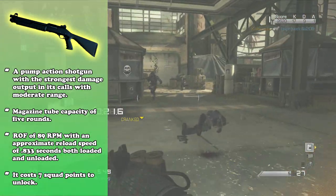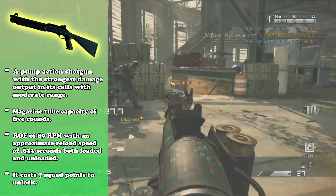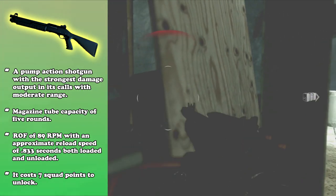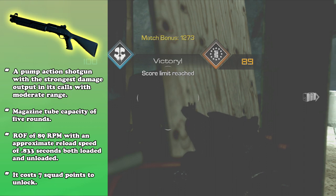The rate of fire comes standard, and it's actually a bit fast at 89 rounds per minute, which is really cool. The reload speed, since it's a shell tube loaded, is always going to be 0.833 seconds per shell, both loaded and unloaded — so it's going to be like a 4 or 5 second reload in total. I use Sleight of Hand, so it's a bit faster.